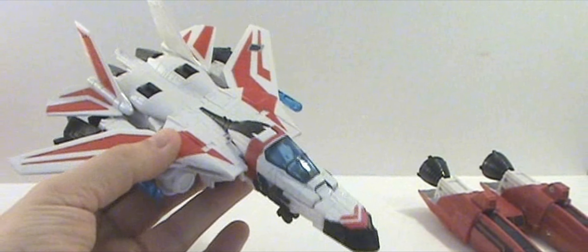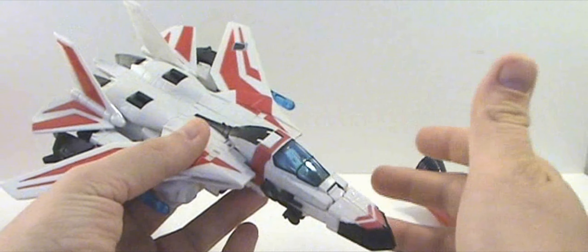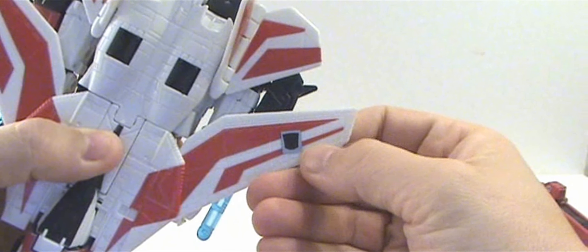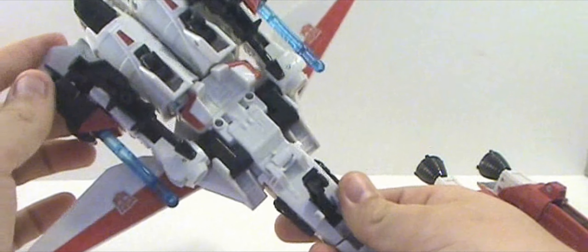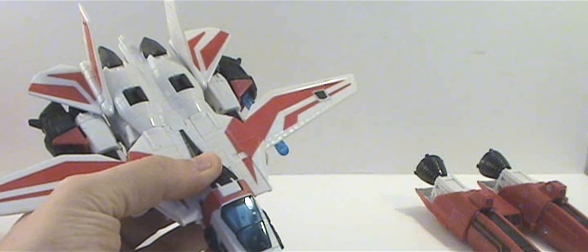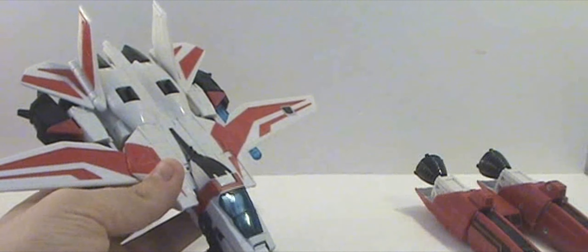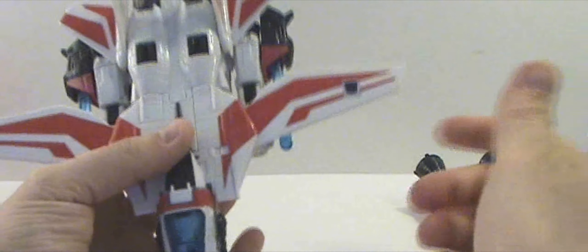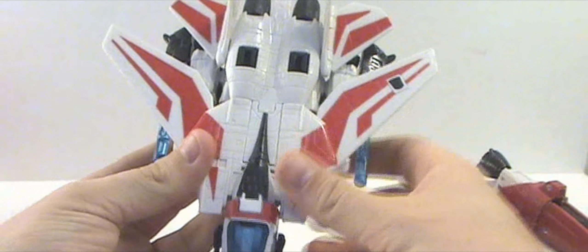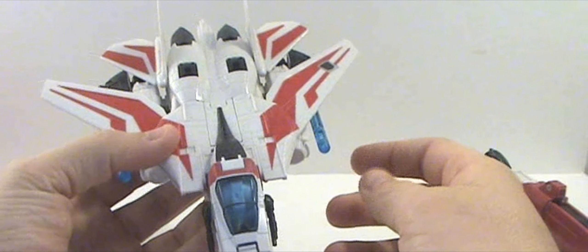You can see there's been a decrease in quality going from the Classics 1.0 to the 2.0 line. One thing I noticed is they got rid of the rub symbol — those aren't on the 2.0s. You can't extend these wings out further. I don't know enough about jets, but maybe this is just cruising mode and then you make them go back to go faster, or something of that nature.